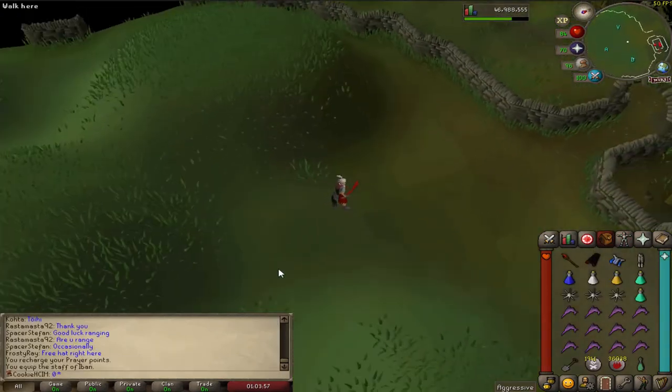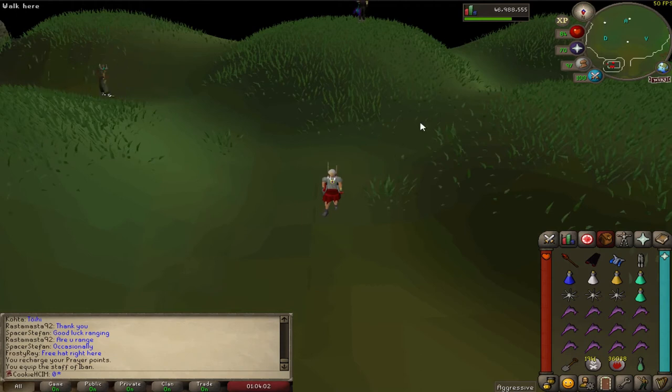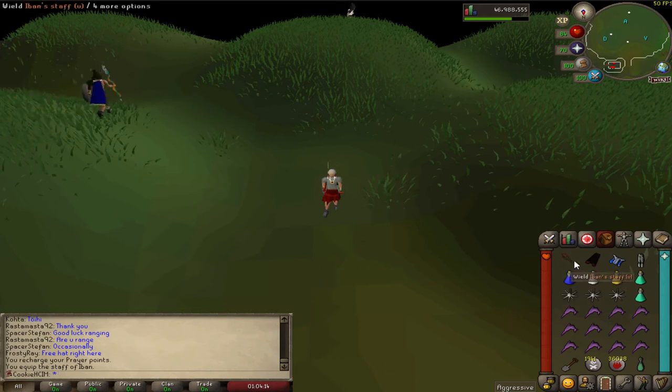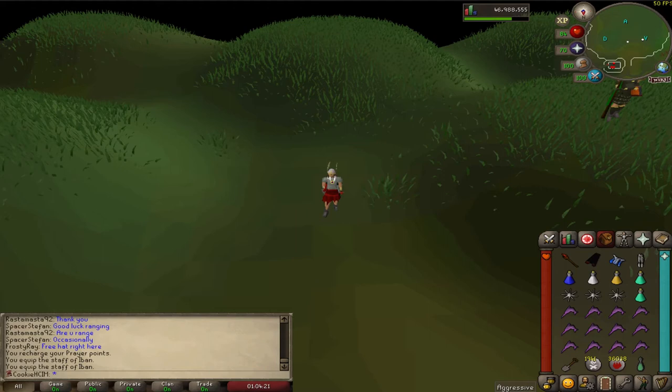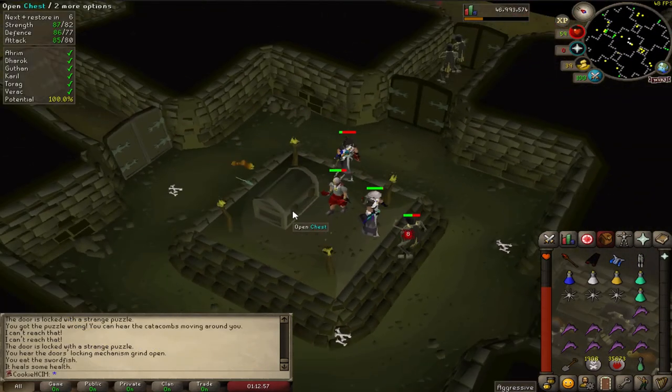So I'm mixing it up a little bit. I'm meant to be going to do my Jad task at some point soon, but I thought I'd come to the barrows area first and see if I could maybe get lucky and get like a Karil's top or something like that — just some tanky armour. I've never done barrows on this account before, so it's a little bit scary. But this is my setup: I'm just doing a three-way switch to mage. Should be alright. I'll show you the first chest.